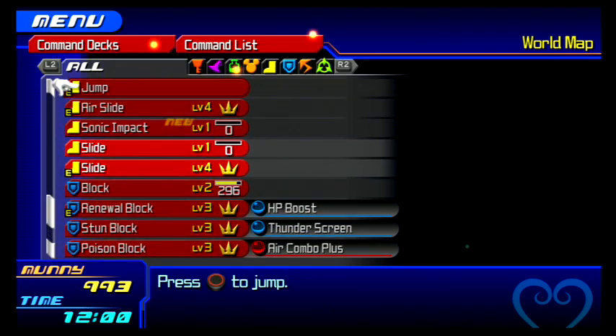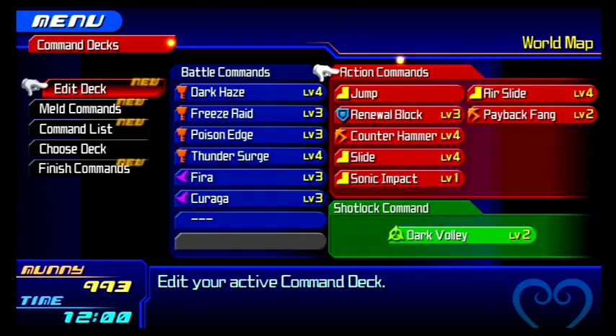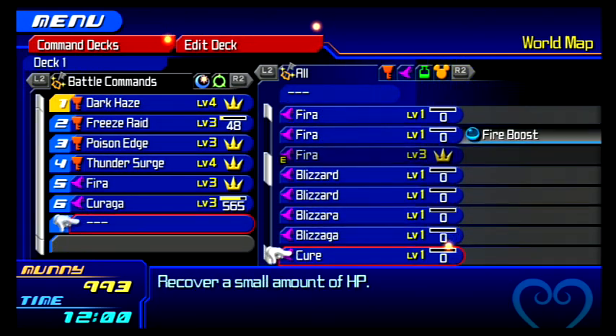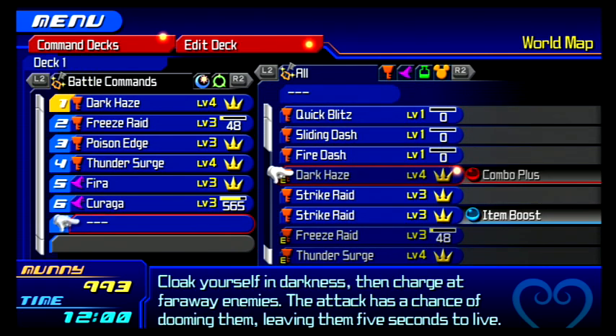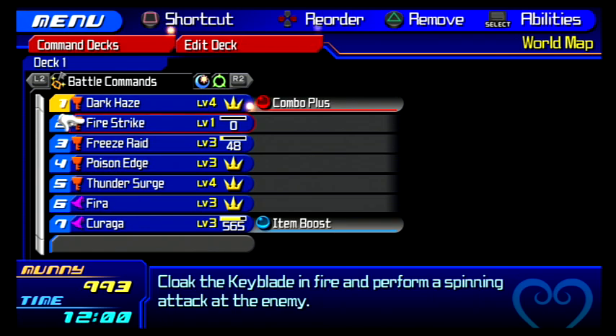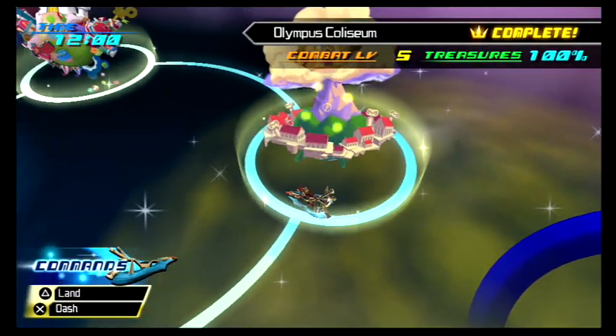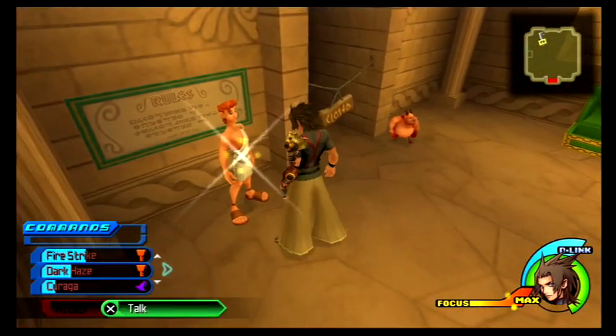We got the Sonic Impact, let's equip that. And we got a new slot here for attacks. There are our D-Links. So before we get started here, let's go back and level up this. There's also some of the candy guys. For the sake of completionists out there, we got to do this.